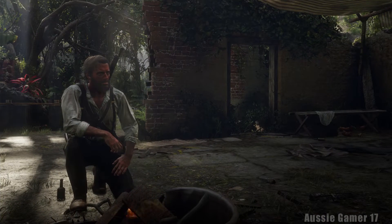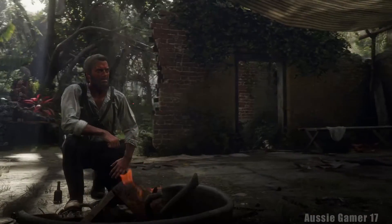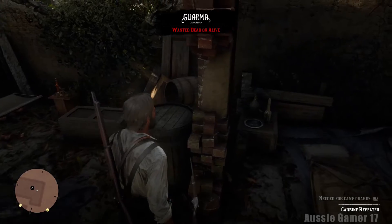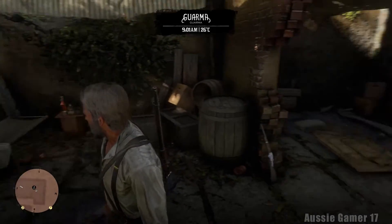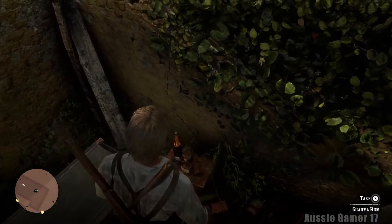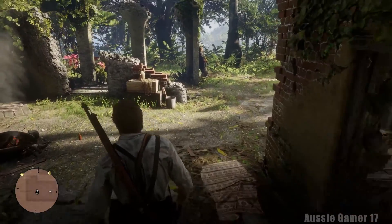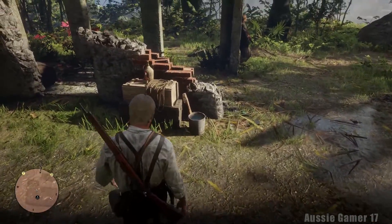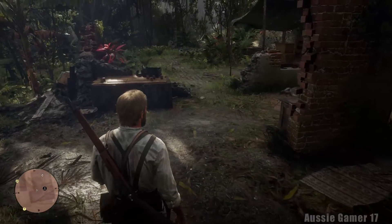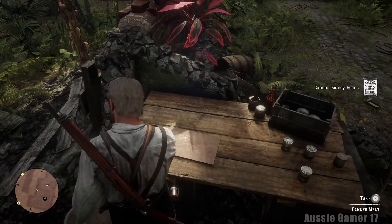Welcome back, this is Aussie Gamer 17 and we're playing some more Red Dead Redemption 2. It's my 100% walkthrough - we're getting all of the achievements or trophies for the single player content. Here we are in our little makeshift camp for chapter 5 on the island of Guarma. There's some rum here and another one over here - that's going to come in handy for Deadeye.